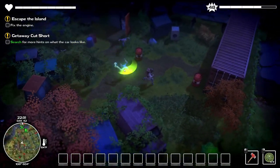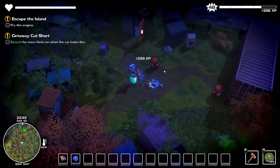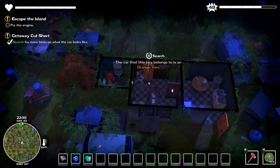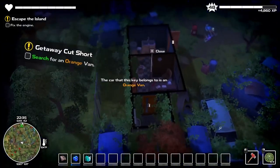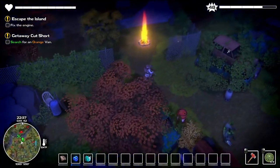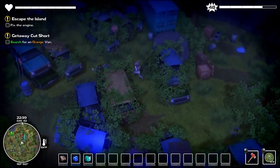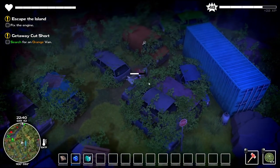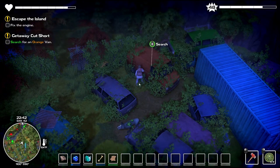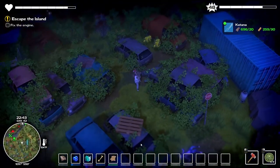That was bad — hey, why are you missing? We gotta come in here and check this out. We gotta go to an orange van. I'm gonna run over here to the orange van — where's this orange van? Up here I think. Didn't see you guys there. Bam, now we got the katana! Let's go and craft this thing — goodies.